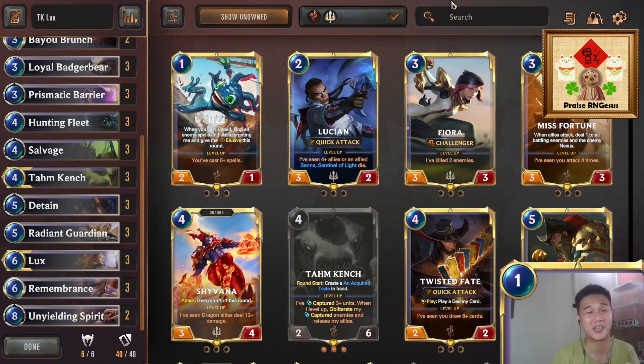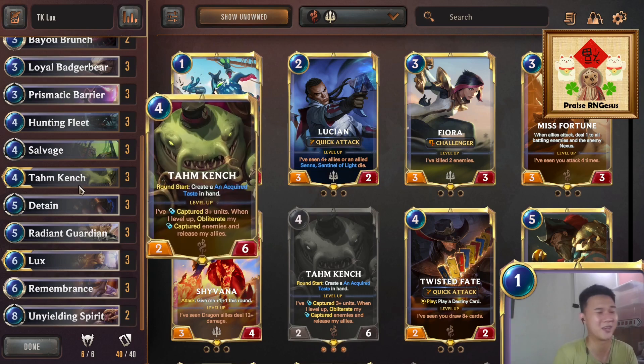Demacia has detain, which can be used with Tahm Kench to capture enemy creatures without the enemy creatures striking us back. With Tahm Kench's acquired taste, when you capture a creature it strikes our Tahm Kench. Importantly, in Demacia we also have barrier spells, so we can protect Tahm Kench with barrier, use acquired taste to capture an enemy creature, and our barrier protects us from the strike. This helps Tahm Kench survive better since we don't have healing here.